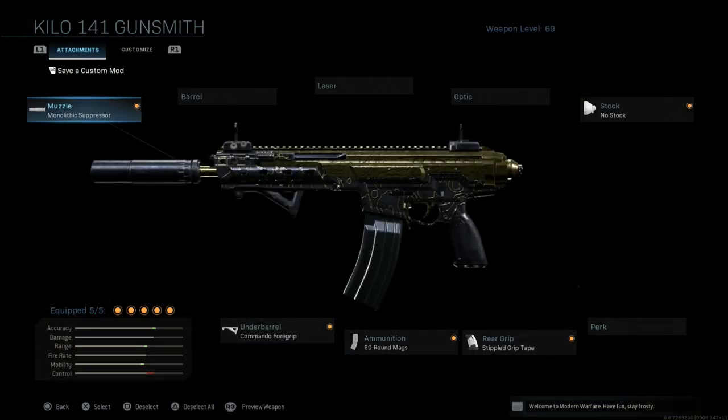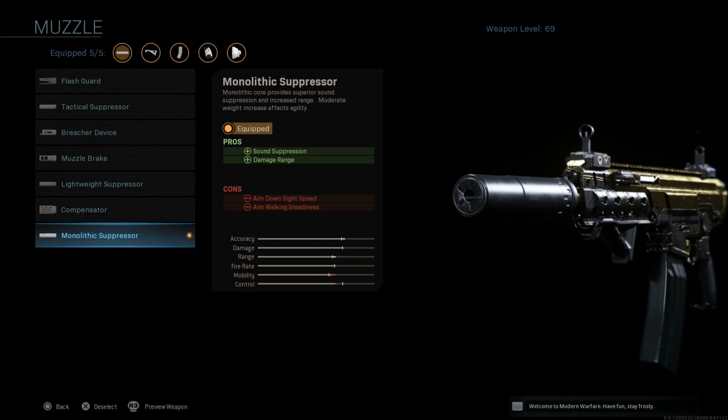So we're going to look at this first class. This one is going to have the monolithic suppressor, which I run pretty much on every gun. It gives you sound suppression and damage range — about a 7 to 7.2 percent increase in damage range from the base variant, which is pretty good because most of the time a suppressor hurts your range instead of helping it. The cons are aim down sight speed and aim walking steadiness.